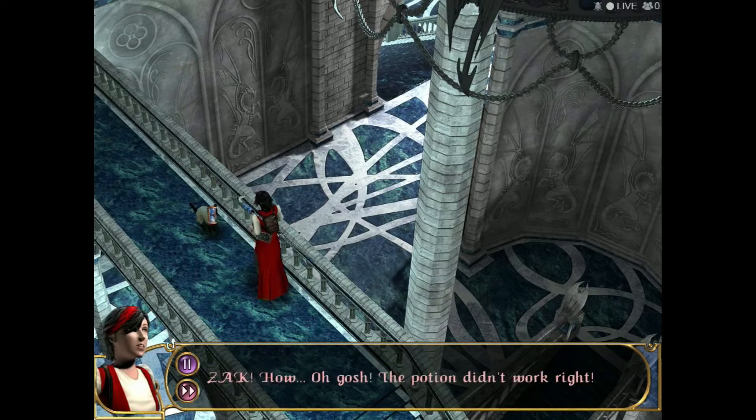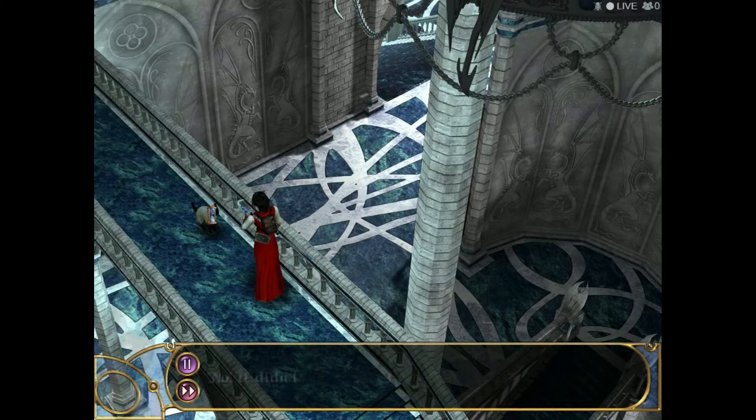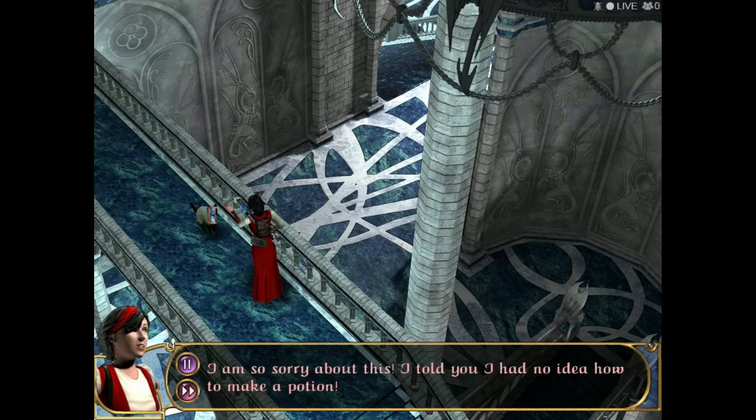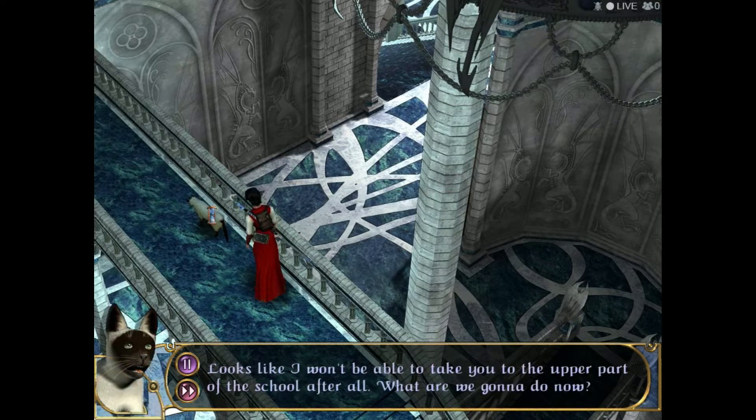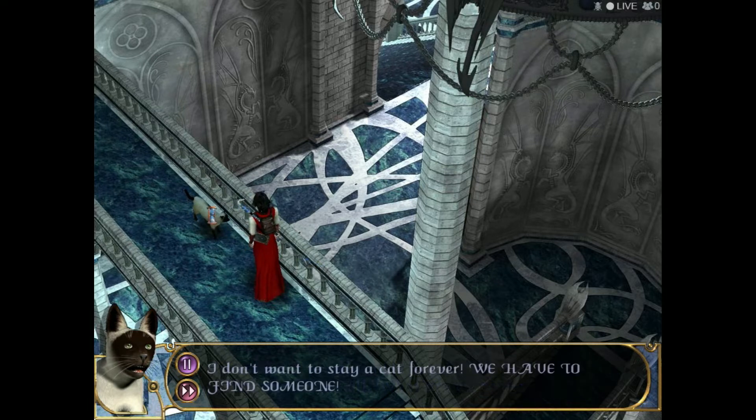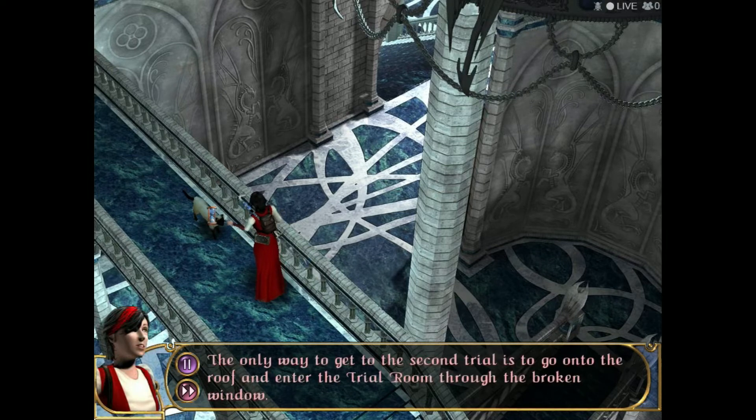Zack! The potion didn't work right! No, it didn't. I'm so sorry about this — I told you I had no idea how to make a potion. Looks like I won't be able to take you to the upper part of the school after all. What are we gonna do now? I don't want to stay a cat forever! We have to find someone! The only way to get to the second trial is to go onto the roof and enter the trial room through the broken window.